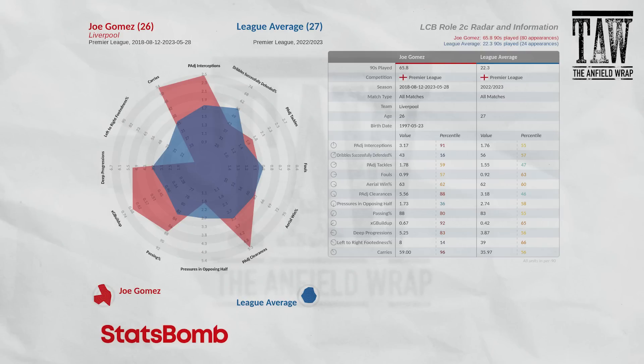Joe Gomez presents a hard option. If Trent Alexander-Arnold profiled exactly the same but played off the left, Liverpool would commit to Gomez. Based on all data back from the start of the 2018 season — 65 games — he's good on interceptions, carries, progressing the ball, XG build-up, passing, and possession-adjusted clearances. There's a question around errors, where certain games — Napoli away, Southampton at the end of the campaign — stick in the mind. But the issue is he plays off the right, not the left, and we haven't seen him tried at left-hand side of a three in pre-season.